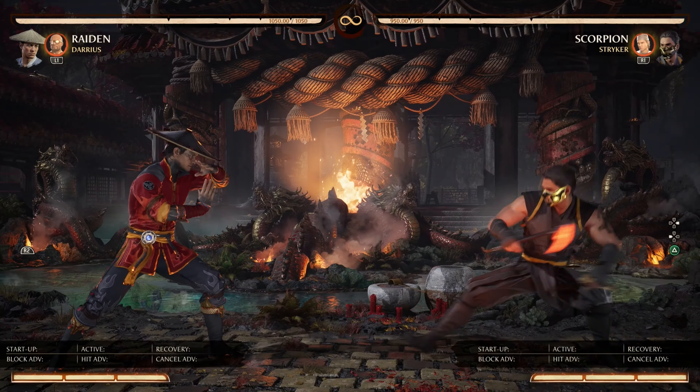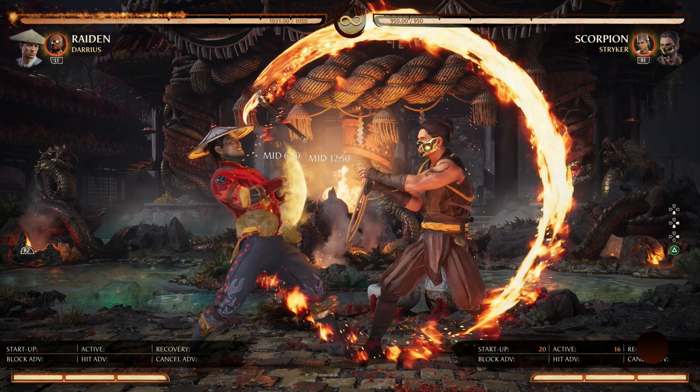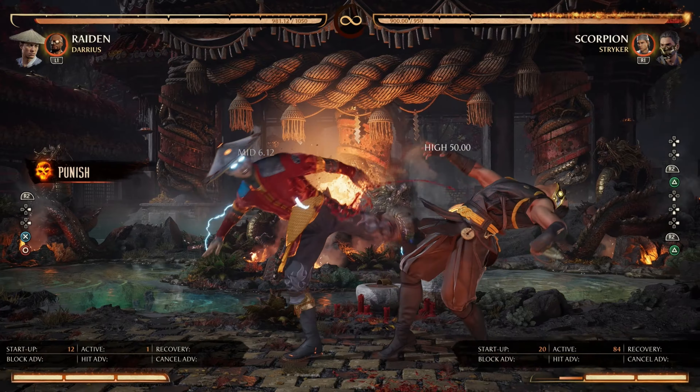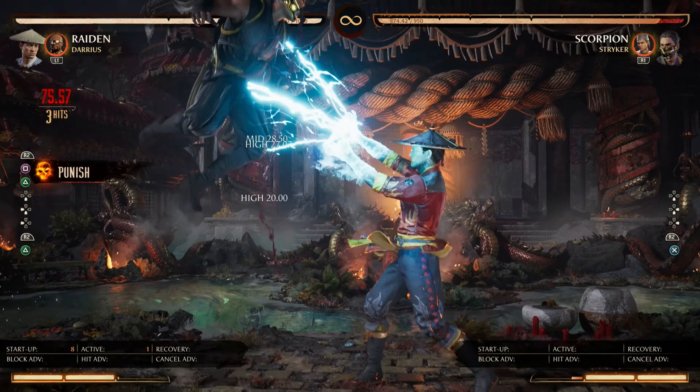The same rules apply to the enhanced version of Spear except the ducking option — the enhanced version goes from a high to a mid, so you cannot duck it. Following up, we have Blazing Charge at negative 21 frames, which is punishable on block. The same rules apply to the enhanced version. Next we have Twisted Q at negative 25 frames, also punishable on block, and the same rules apply to its enhanced version.